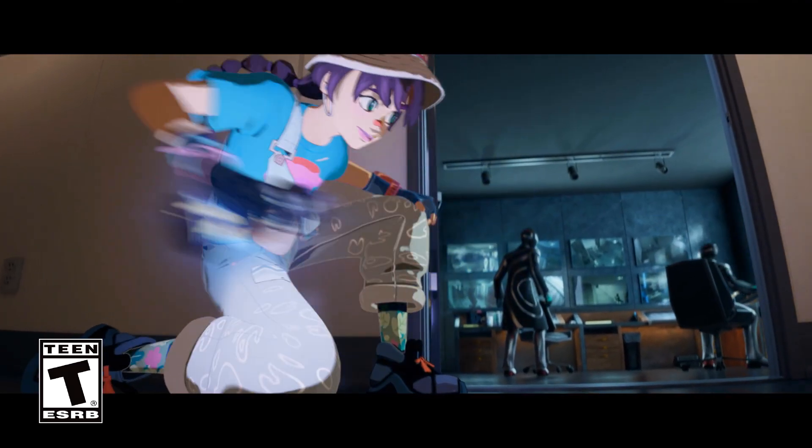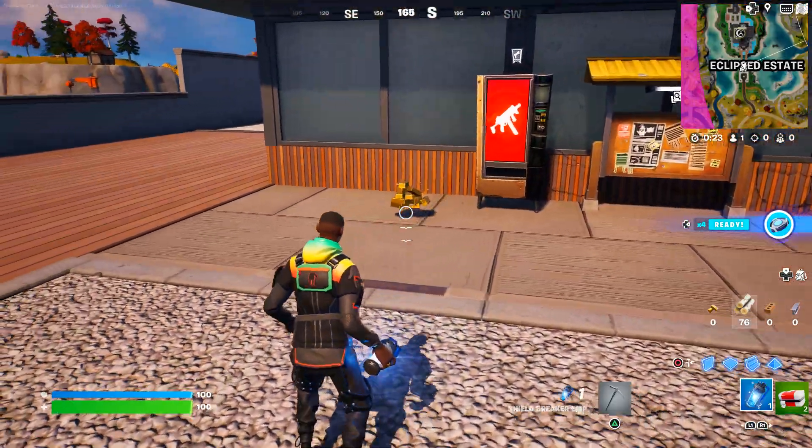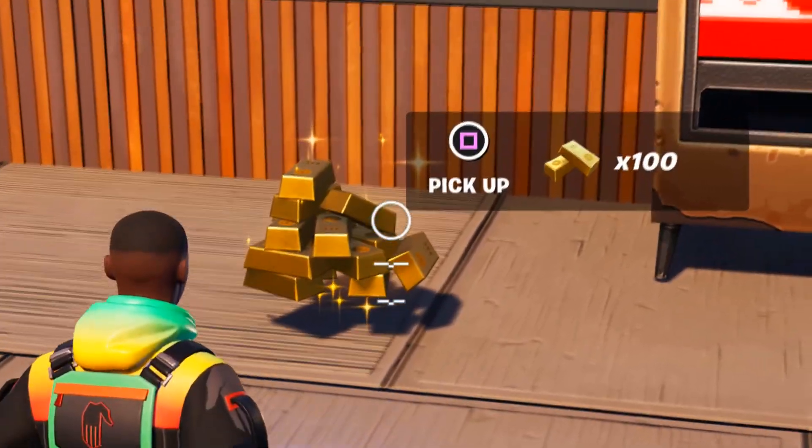Yesterday, the EMP grenades were added, and when throwing one at a vending machine, it'll break the vending machine and actually drop anywhere from 50 to 150 gold.